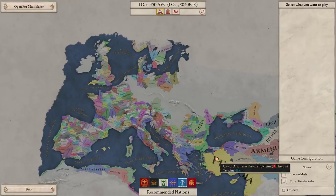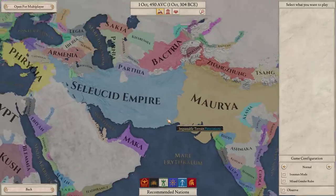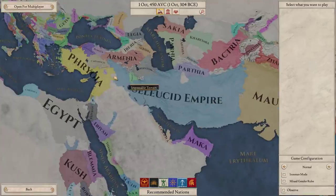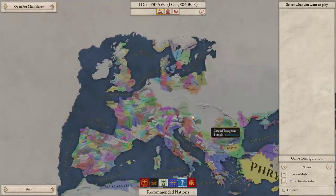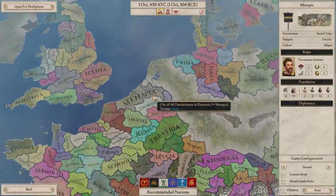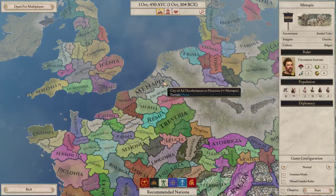Hey folks, Quilleteen here and welcome to Let's Play Imperator Rome Settled Tribe. So what am I talking about here? Well, this is a very, very early pre-release preview of the game. Myself and five other YouTubers are going to be showcasing different government types throughout the world of Imperator Rome. And I am playing as a settled tribe — in particular in the lovely area over here, which can form Belgia, my favorite kingdom. So we're going to go ahead and jump in as Monapia here.